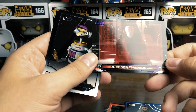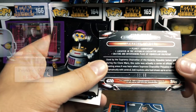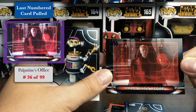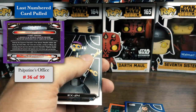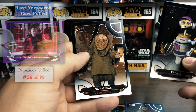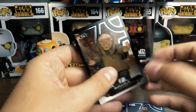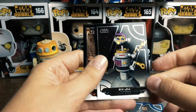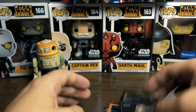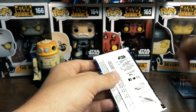We got Palpatine's Office — it's a purple so it is numbered. Wow, first pack we ever open: 36 of 99, that's pretty awesome. Evil Emperor Palpatine. We also got an RX-24 pilot droid and a quick gold that looks like it's from The Force Awakens. Pretty sharp card too. Pack one — pretty good, got a numbered card in the first pack.